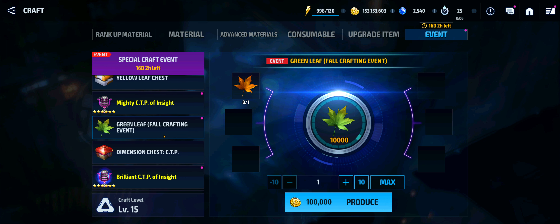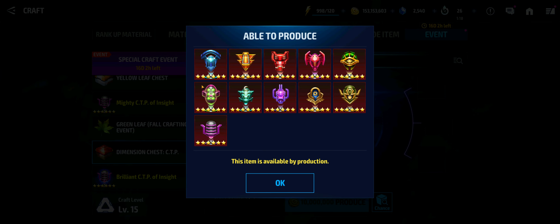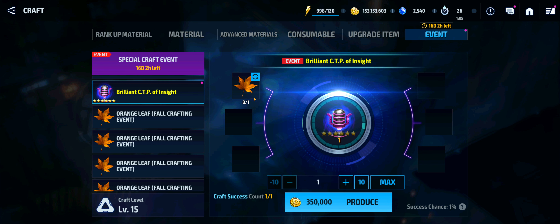Over here you get the green leaf crafting event. If you get these orange leaves — I have eight of them — you can spend those and dismantle those to get green leaves. You've got your dimension chest and you can see these red leaves are inside of here. Your dimension chest CTP includes all of the CTPs currently in the game, with the exception of the CTP of Conquest, which is still not inside any of the boxes. And then you get the Brilliant CTP of Insight — one of these orange leaves basically enables you a chance at getting the Brilliant CTP of Insight. Notice it says a success chance — the crafting can fail — so it's a 1% success rate.